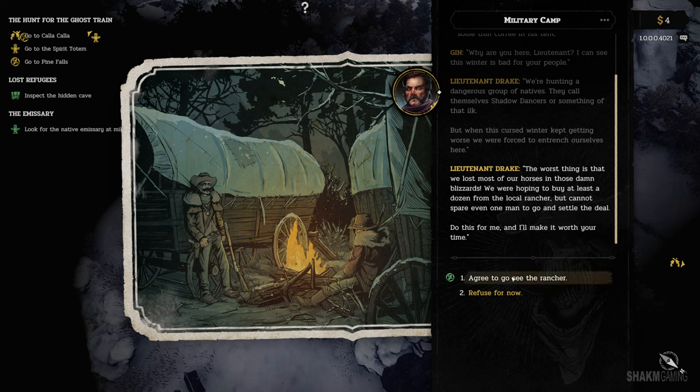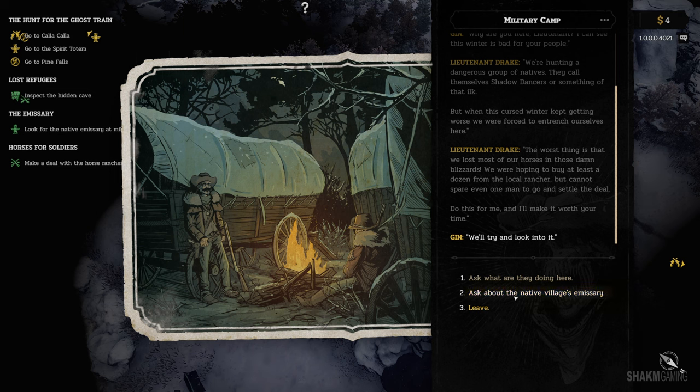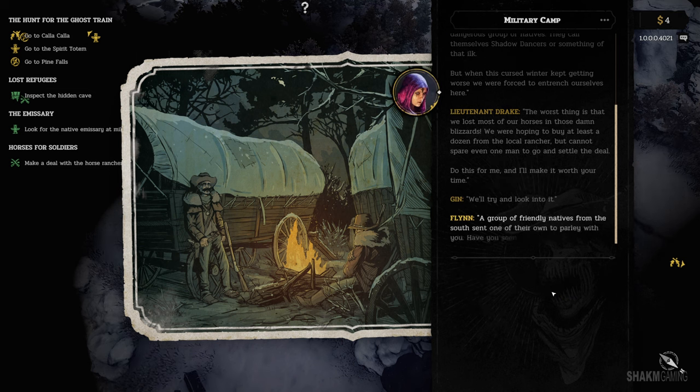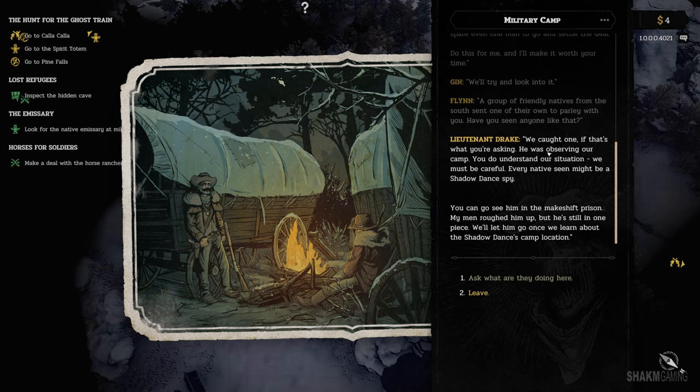Something tells me it's not going to be as easy as just walking in, but we'll try it anyway. Let's ask about the native village emissary. A group of friendly natives from the south sent one of their own to parlay with you — have you seen anyone like that? We caught one, if that's what you're asking. He was observing our camp — every native seen might be a Shadow Dancer spy. We can go see him in the makeshift prison. They roughed him up, but he's still in one piece. We'll let him go once we learn about the Shadow Dancers' camp location.